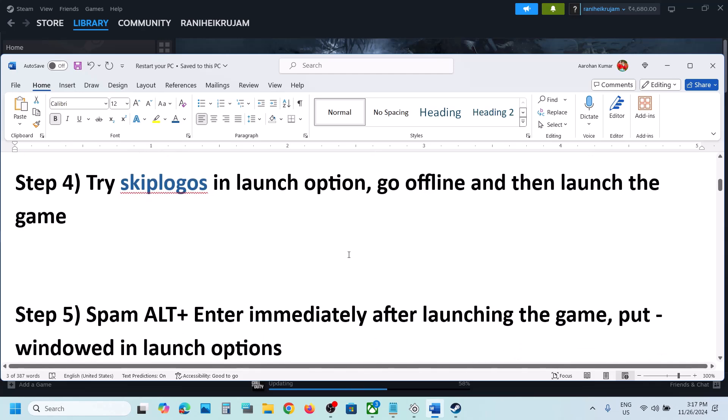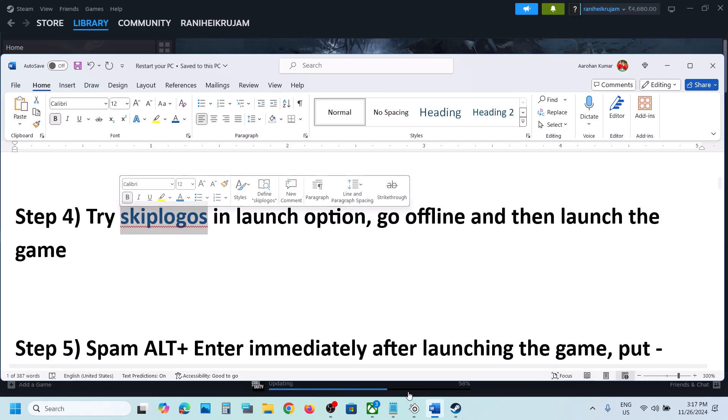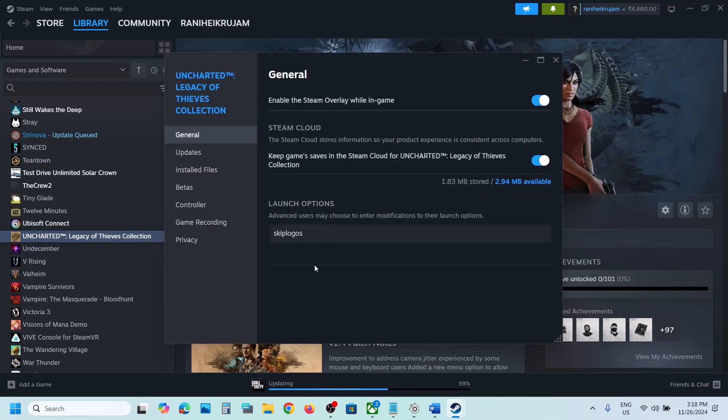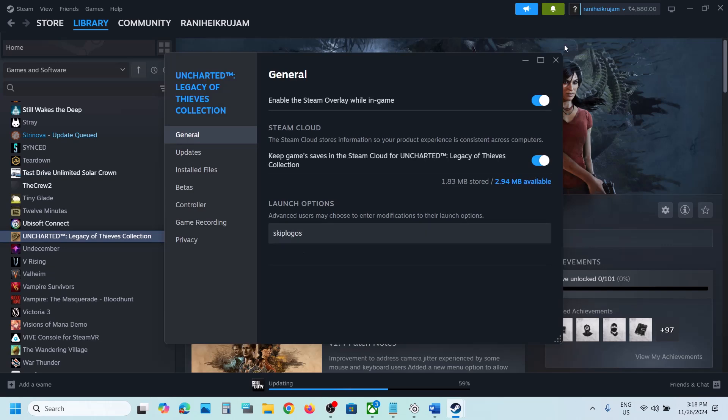The next step is to try adding skip logos in Steam launch options. Right-click the game in Steam, select Properties, and in the Launch Options field type in skip logos. Then launch the game.